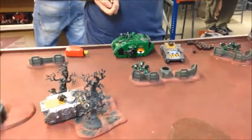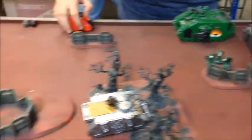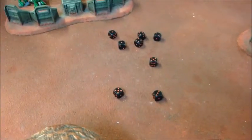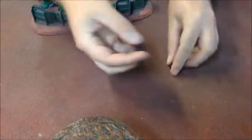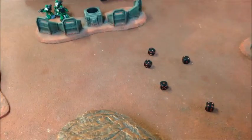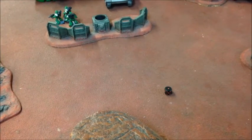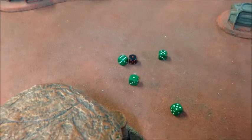Sam knows if he wipes out this small squad I won't have enough models to win the game. The Obliterators are just within range — he rolls up ten for their strength. There are enough hits — wounding on twos. Four wounds come through at minus-one AP, so four-up saves — and we make it. Just one guy goes down.